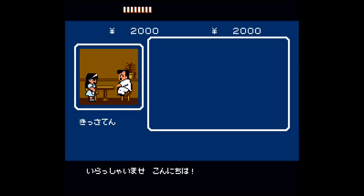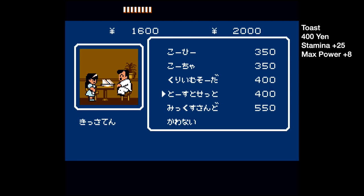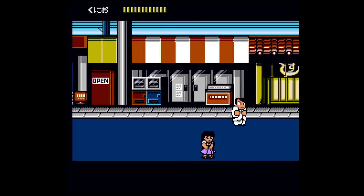I recommend heading into the first restaurant, which is going to be right here, and then stocking up on a few stat boosting items — most notably the second to last one on the list. This one, which costs 400 yen. Make sure you blow all of your starting money on this. You should be able to buy five of them. That should give us a pretty nice bump to our total amount of health.